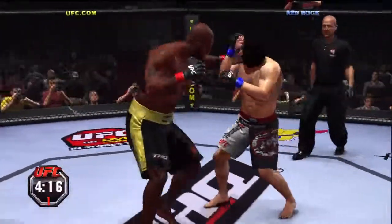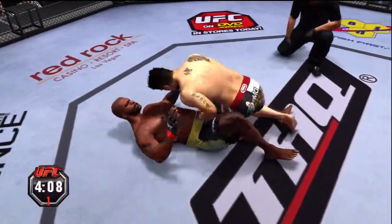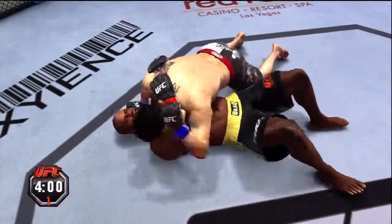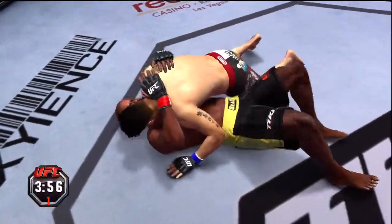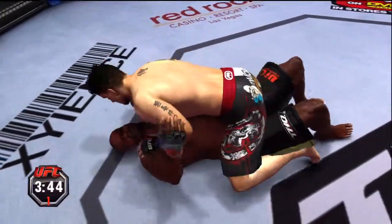He's back to his feet, but he's hurt. Shoots for the takedown and he's got it. He's got him down, in the half guard. Moves to side control. Total control from the top position — half guard.